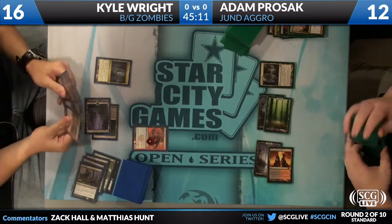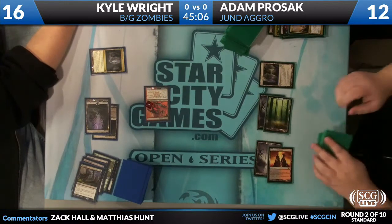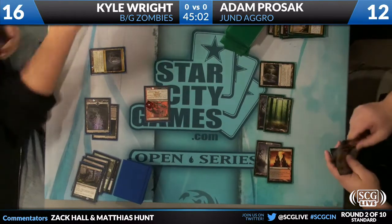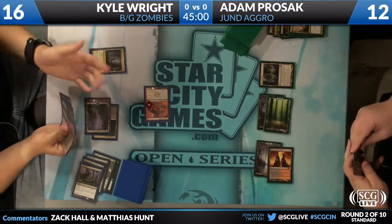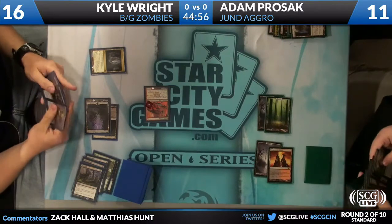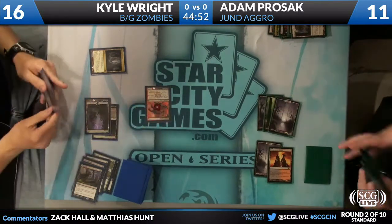Golgari Charm giving all of Kyle's creatures minus-one minus-one — a strong play. But that's going to allow for a Tragic Slip, and he's going to kill the Diregraf Ghoul. Kyle Wright was able to deal with Olivia, but at a price — he lost three cards. He's only going to deal one damage to Adam, dropping Adam to 11. The thing about the zombie deck is they really don't have to do that much damage via combat to win. Geralf's Messenger — that card is a beating.